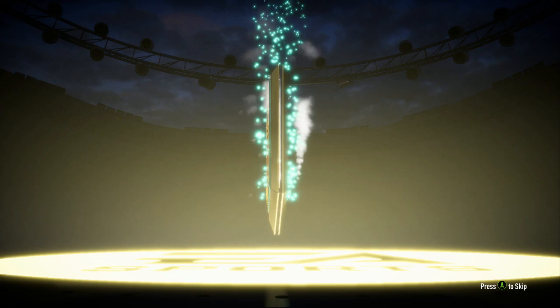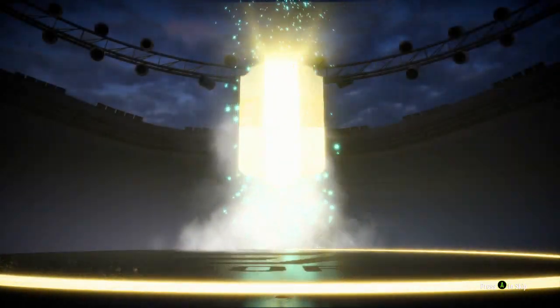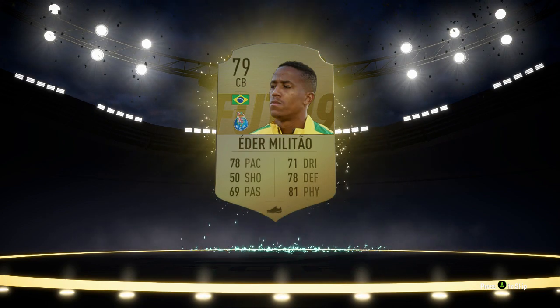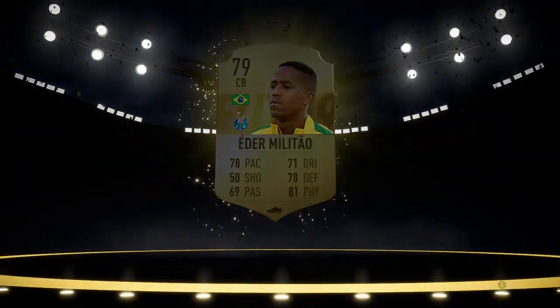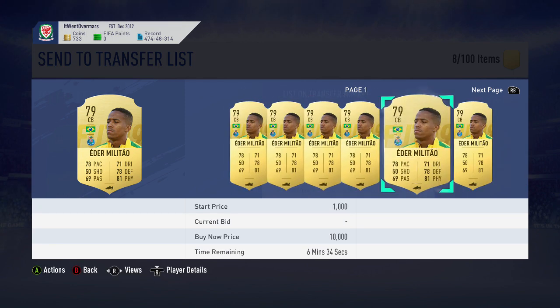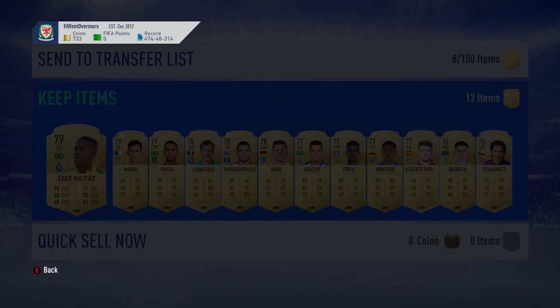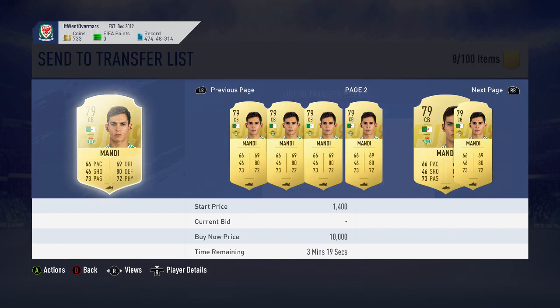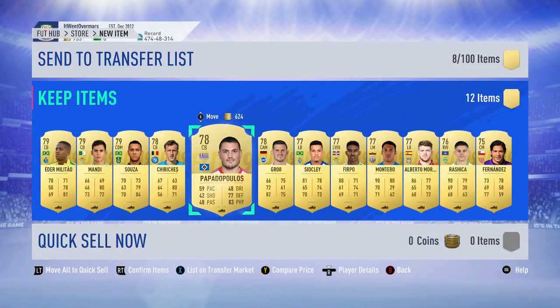We don't get a walkout. That's the last two 50k packs I've opened without a walkout. 79 Ede Militao - that is absolutely shocking. We don't even get a rare Italian. That was a really shocking pack. Hopefully your guys' packs were better than that. These rares will be selling for a lot right now only because of that SBC, so I guess that's one good thing.